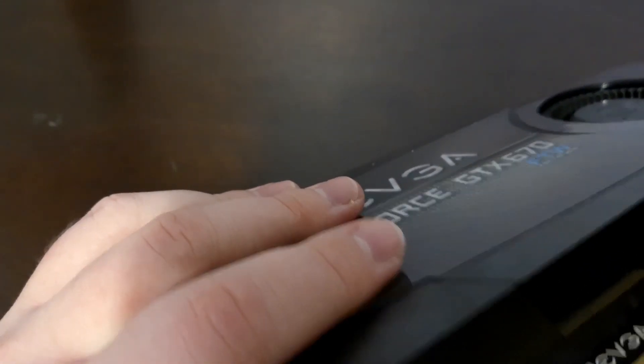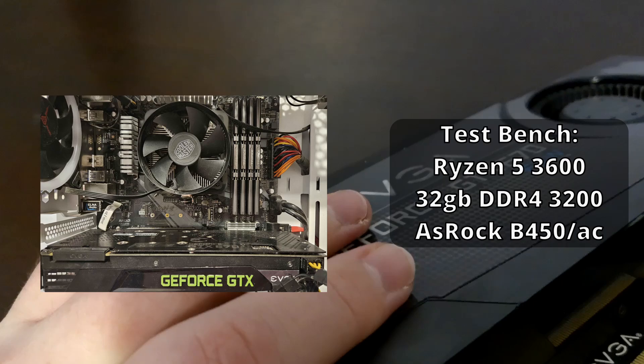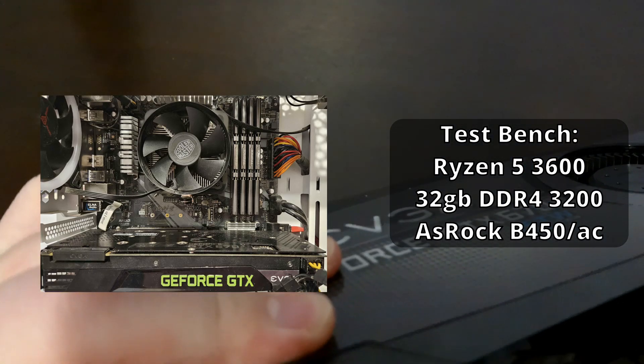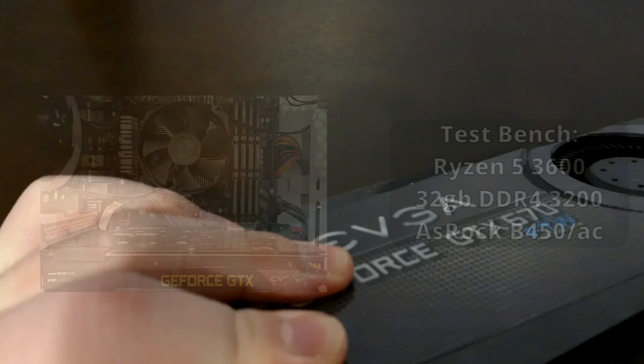Overall, this card does seem like it holds up okay on paper, but we're going to have to truly put it to the test in some benchmarks. Once again, we'll be pulling out the Ryzen 3600 machine to test it in with 32GB of DDR4 RAM, which should allow the GPU to be the main cause of any hangups in gaming. Let's get to it, shall we?